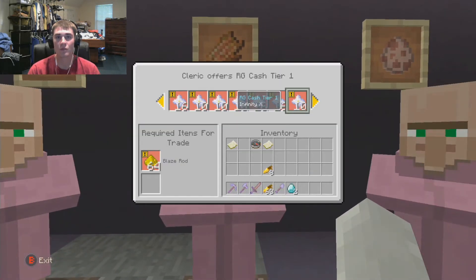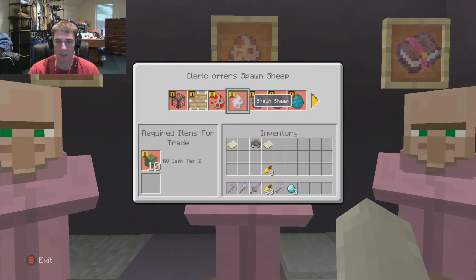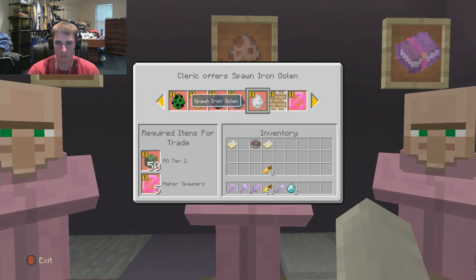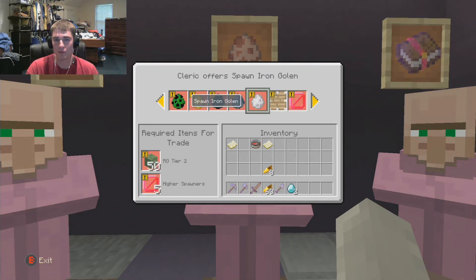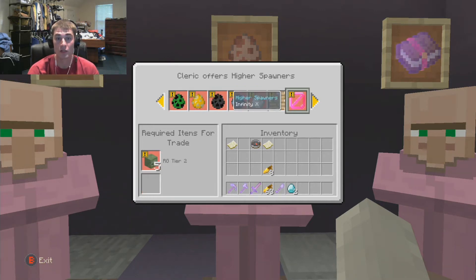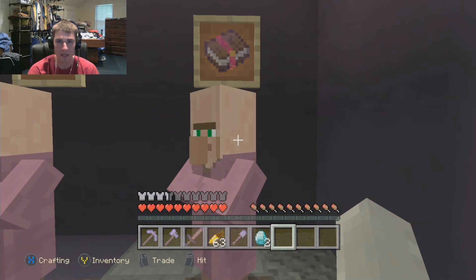Here's the spawners. So you get a chicken spawner to start. The low-tier spawners are in one villager, and the higher-tier ones are in a converted villager where you have to buy the 'higher spawners' upgrade. It makes the higher spawners more expensive — for example, you need 5 higher spawner purchases to be able to buy the iron golem spawner. So if you want creeper, blaze, enderman, squid, or iron golem spawners, you need that upgrade. It basically makes the season last longer.